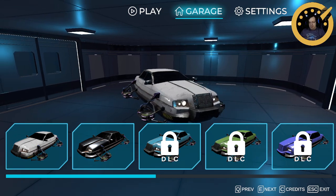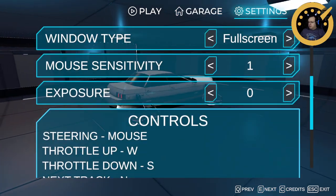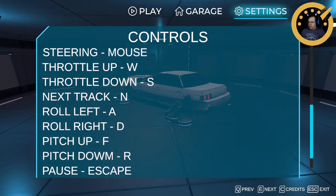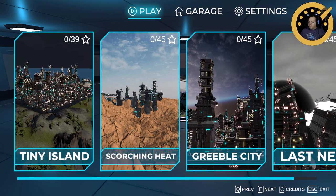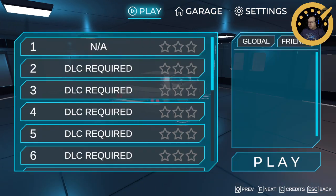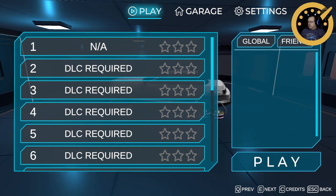We'll try the default for a bit first. I do have an achievement for already jumping into the garage to check this stuff out. I wanted to see what the controls were — mouse steering, roll is on A and F and R. I'm probably not gonna remember to use those. I believe everything after Tiny Island is DLC, or maybe you just get the first course of each to try.